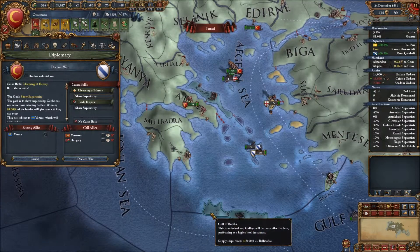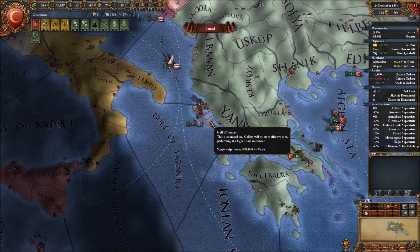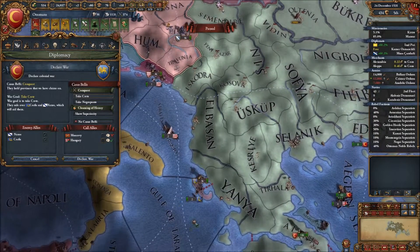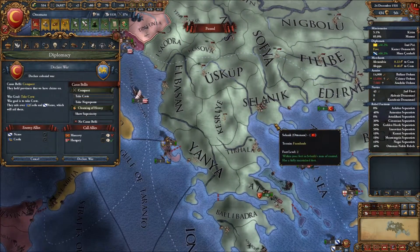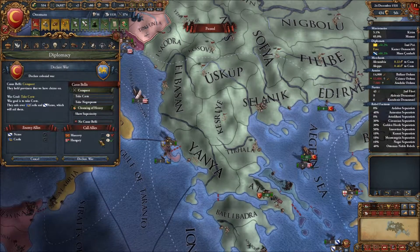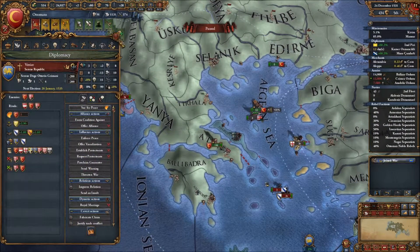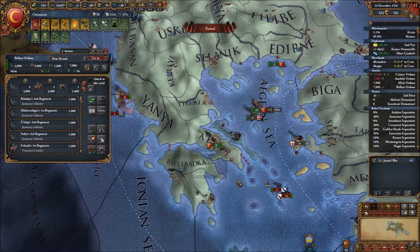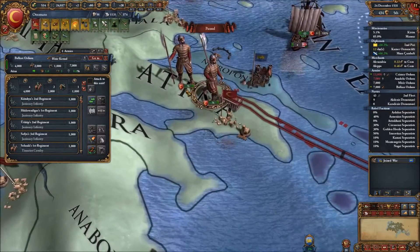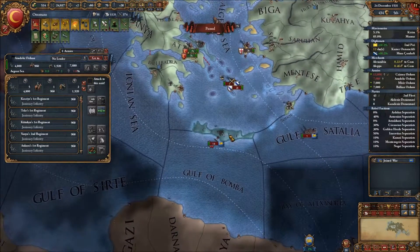Let's take care of the rebels first, then declare war on Venice — that will trigger Venice into the war. That should keep Nexus tied down. If we declare war on them directly, that will bring Corfu in, and that's not what we want. Let's do it anyway and split them — one army going here, one going here, and one going here in the meantime.